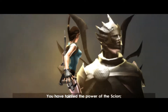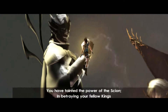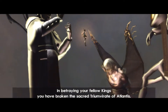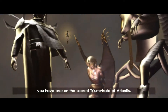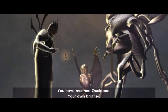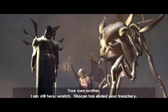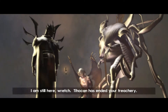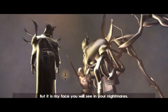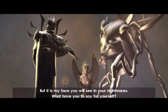You have tainted the power of the Scyon. In betraying your fellow kings, you have broken the sacred triumvirate of Atlantis. You have maimed Kualopec, your own brother. I am still here, wretch. Teocan has ended your treachery. But it is my face to see you in your nightmares. What have you to say for yourself?